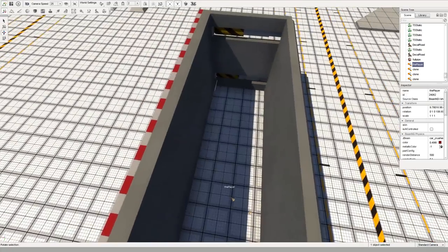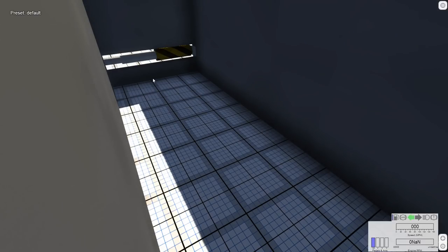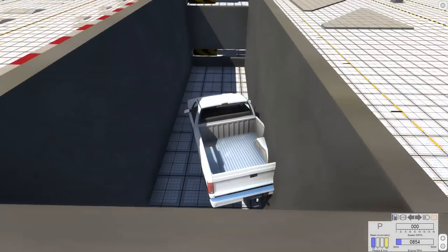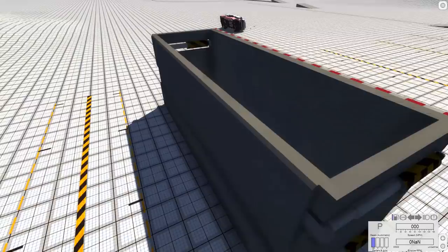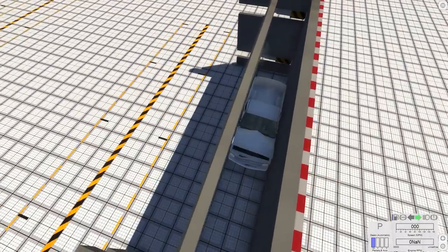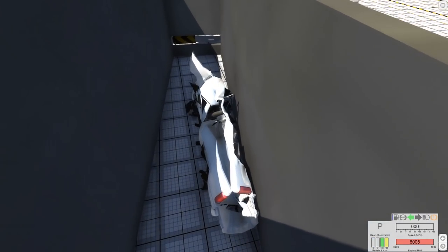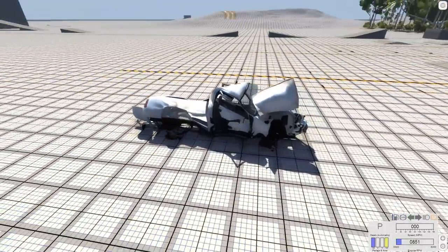Now we can just plop a car into this and crush it sideways to see what that does. Let's get out of the map editor and grab the truck — it'll do fine. Right there. And now we get a crush. This will be interesting because I'm not exactly sure what's going to happen here. Oh, that went great! That went way better than planned. That went beautifully. There's no hope for that thing to run — that is a beautiful piece of art right there.